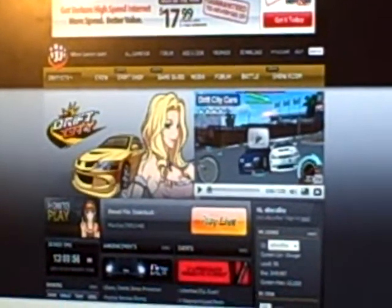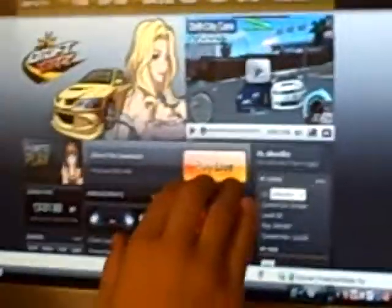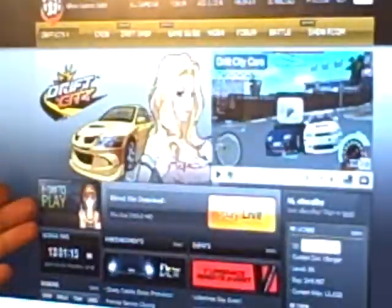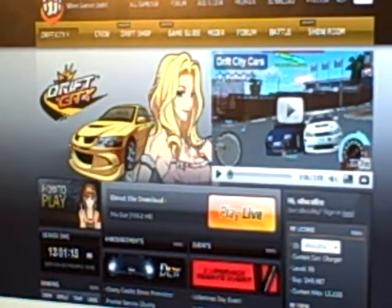You'll come up here and you will create an account. There's this big yellow button right here that says 'Play Live' — you click that, you download the game, and you'll be able to play. It shows you all the stuff here, highest level people right here, and everything like that. So now I'd be in Drift City.